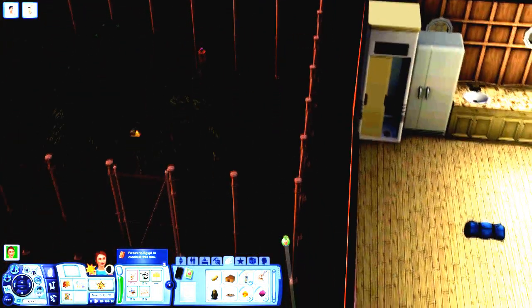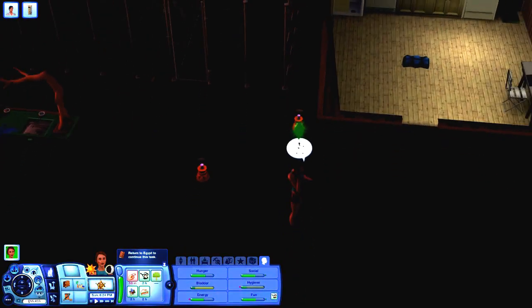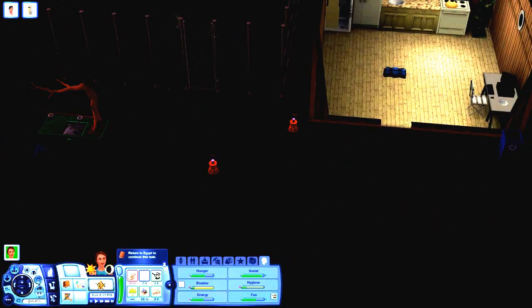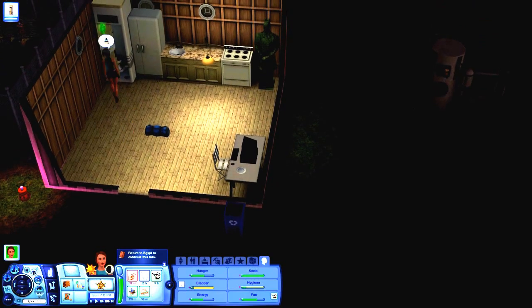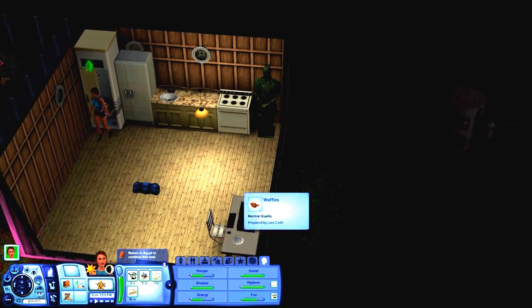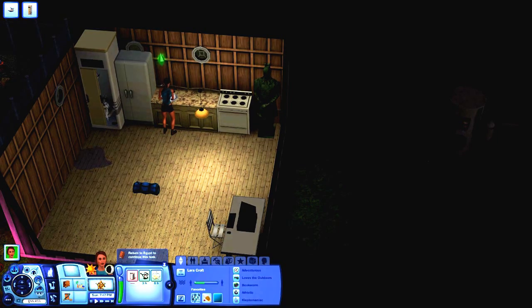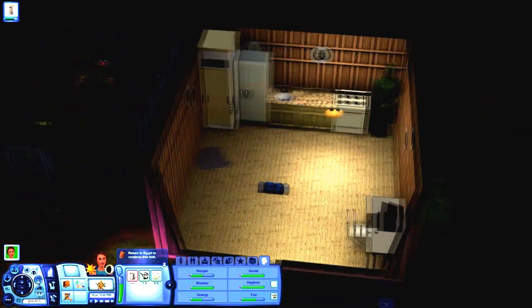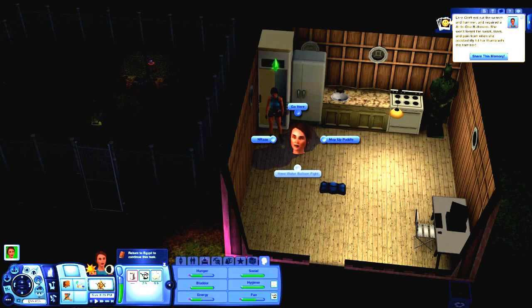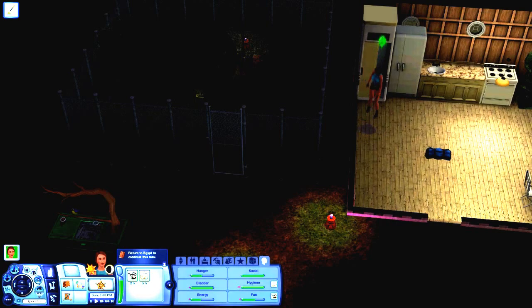It looks like we finished tending the garden — got some plums. We can go back to Egypt in a minute. Lara, you broke the toilet bathroom thingy. I didn't give you a trait that says break all the things, did I? Oh, you repaired it — well done. Lara's ready to go back to Egypt, but I'm going to do that in the next episode. End of episode.